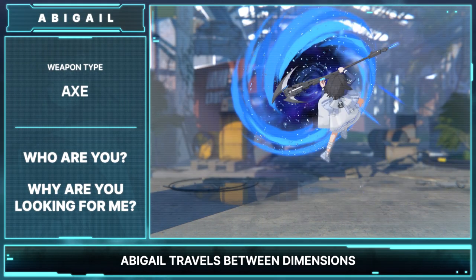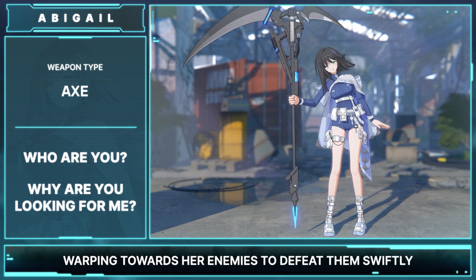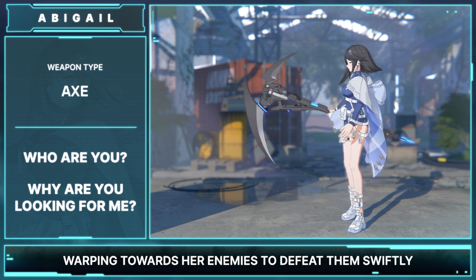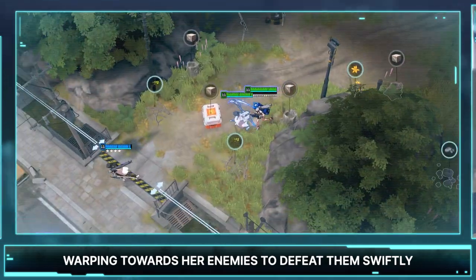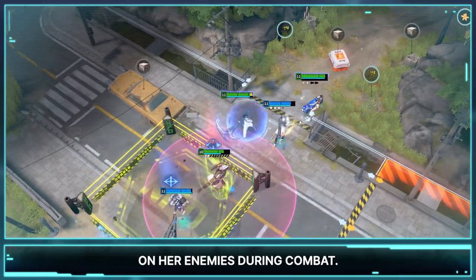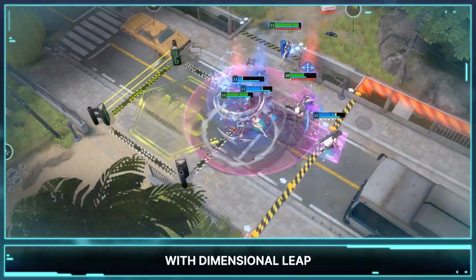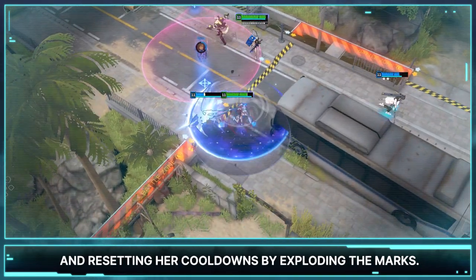Abigail travels between dimensions while swinging her giant scythe, warping towards her enemies to defeat them swiftly. Abigail's play pattern is centered around leaving marks on her enemies during combat. Players should look to focus on traversing around the fight with Dimensional Leap and resetting her cooldowns by exploding the marks.